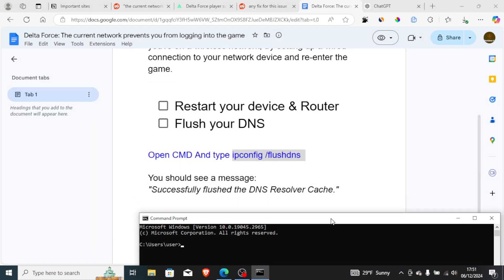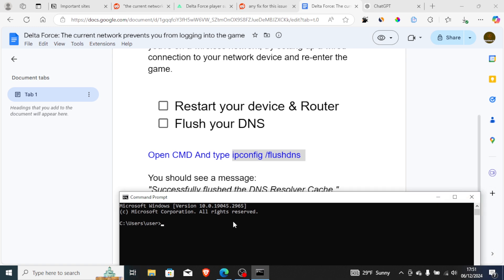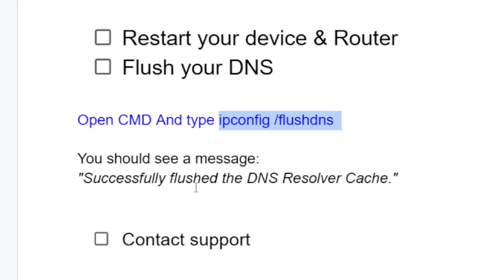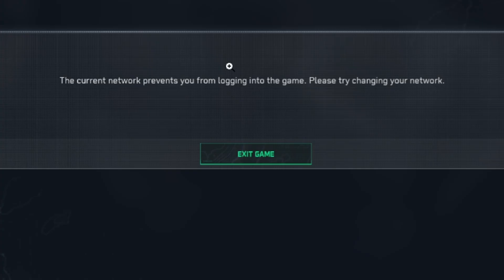Paste the command 'ipconfig /flushdns' into Command Prompt and press Enter. You should see a message saying 'Successfully flushed the DNS resolver cache.'